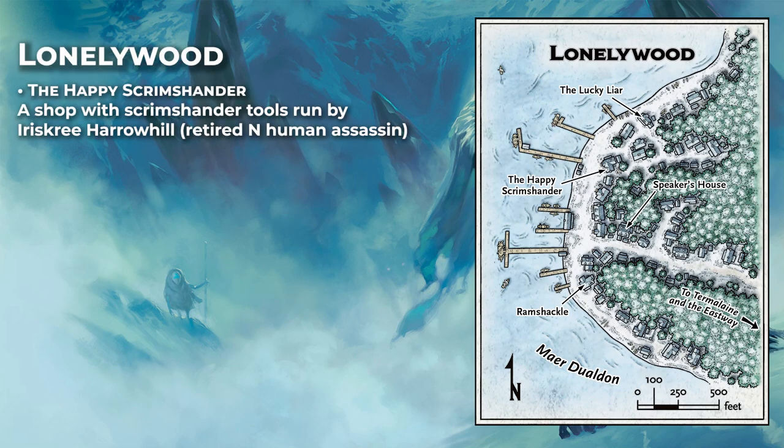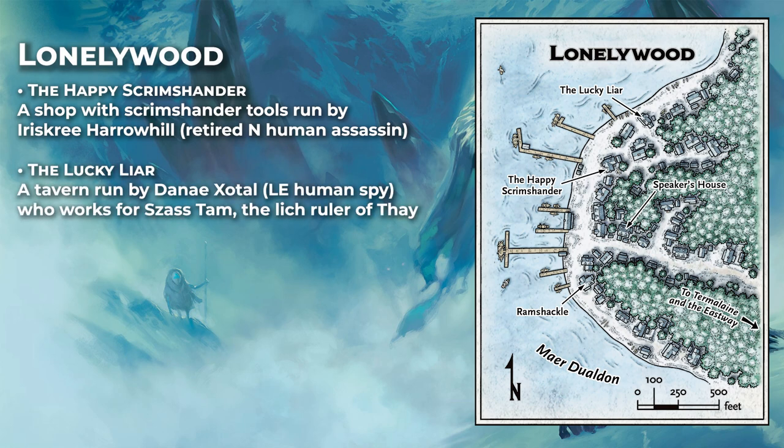We get descriptions of key locations in Lonelywood. There's the Happy Scrimshander, a small shop run by a retired assassin — an elderly woman — who sells tools for doing scrimshaw work, which is the carving of fish bones that Ten Towns is particularly known for. There's also the Lucky Lyre, a tavern run by a Red Wizard spy beholden to the arch-necromancer Saz Tam, where townsfolk go to relax and share rumors with one another.